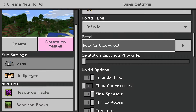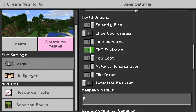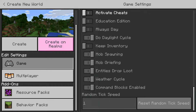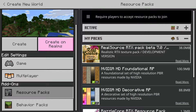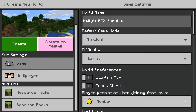Alright, go ahead and turn this up a little bit, make sure all this is looking good. I'm not playing Caves and Cliffs yet just because it's not quite finished yet. We'll go ahead and activate Kelly's RTX Survival and let's create it.